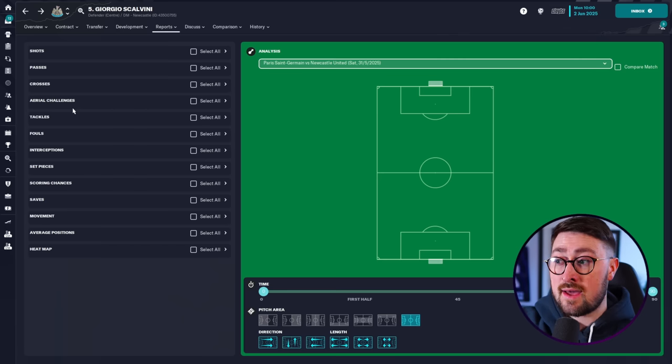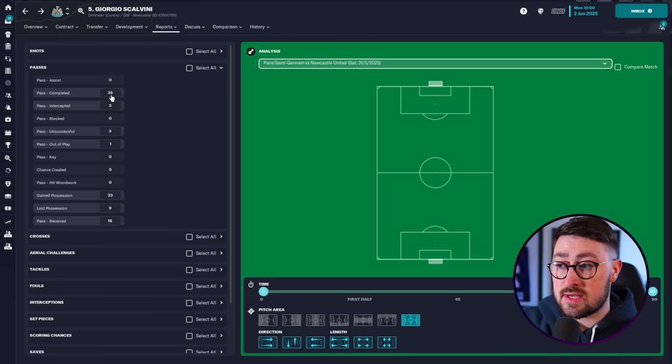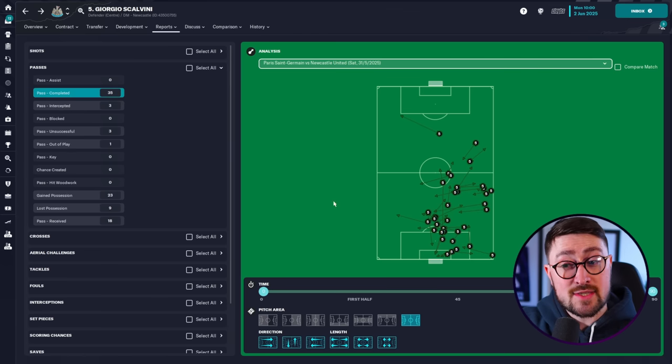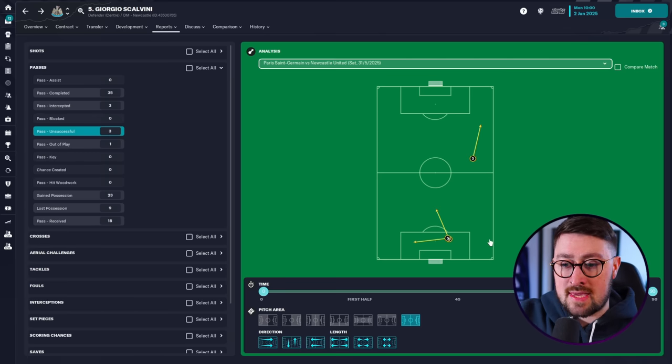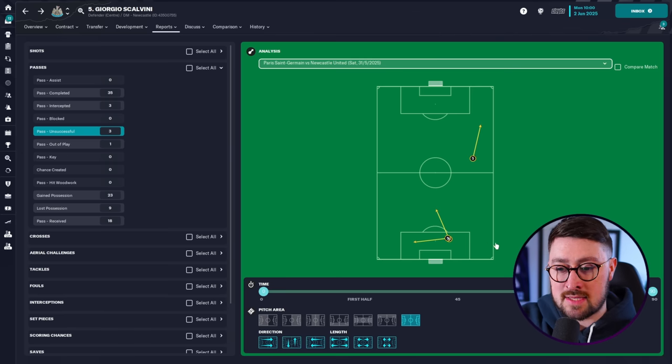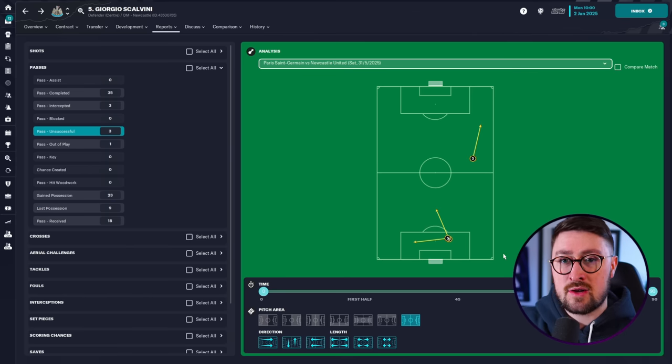What I want to look at first of all is his passes - is he keeping the ball? How many of his passes are completed? He did 35 of them. If you click on them you can see all of them on the pitch here. He's picking the ball up and managing to pass successfully. What I'm more interested in is which of his passes are unsuccessful - what's happening to make him not successfully pass the ball to his teammates? He's only given the ball away three times, which is fair enough. He lost possession nine times but not from passes necessarily - three unsuccessful passes. I might look at this and think maybe it's because he's on the wrong side, maybe I need to play him the other side, maybe I need to not play him as a ball-playing defender. All of these things are going into your tactic building - this is why I'm showing you this screen.